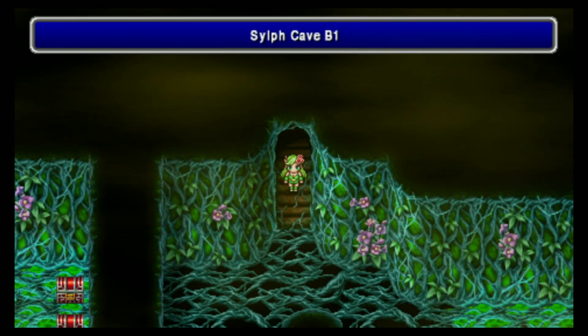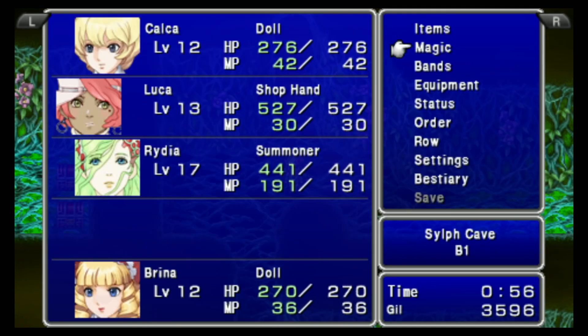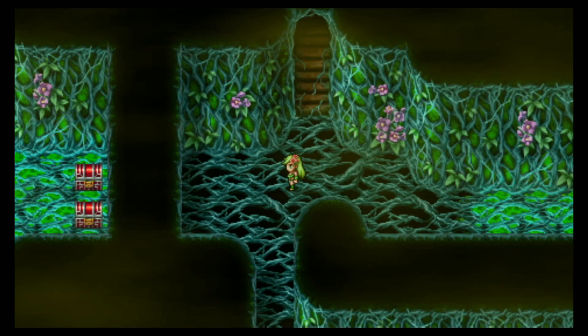You could use a Full Moon for Rydia's Black Magic instead, if you're feeling lazy, but New Moon I think is technically more optimal because Rydia usually one-shots anyway, and I like powering up Dance.